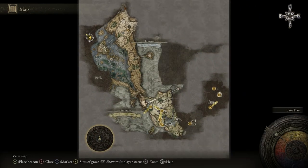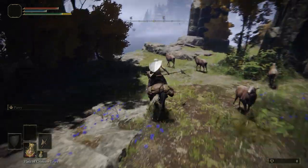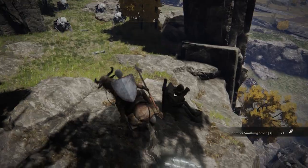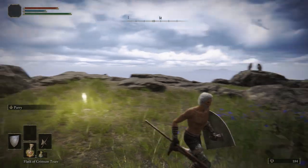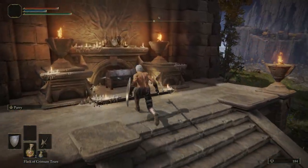Our next stop is just to the north of the Four Belfries before we head up there. On the north side on one of the lower hanging cliffs is a body in a chair that contains Somber Smithing Stone 3. Now it's time to head up to the Four Belfries. Remember, do not get this site of grace — the last one we should have rested at was the Castleward Tunnel site of grace.